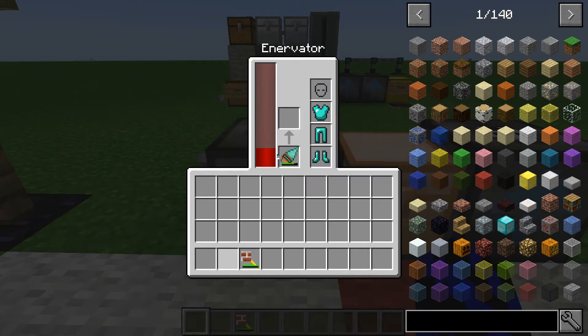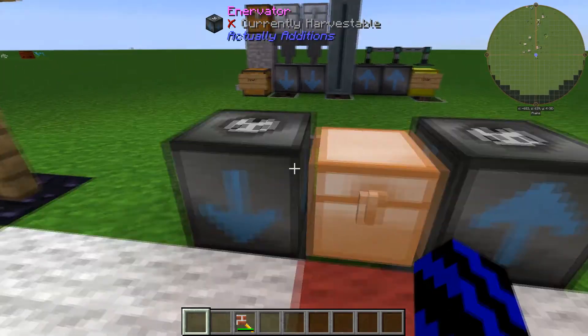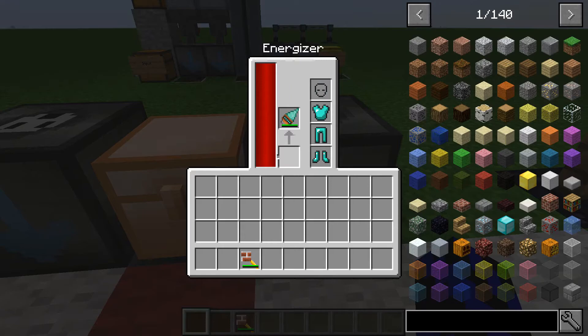So if we chuck this guy in, away it goes. This is a good way of maybe powering up one of your machines if you don't have power on you. It does do wands as well, which is fantastic. Now just click that lever on, and it goes straight into the energizer and powers it straight back up.